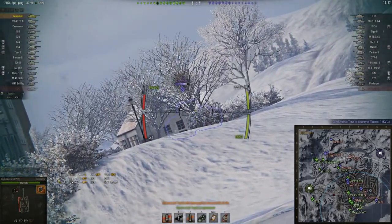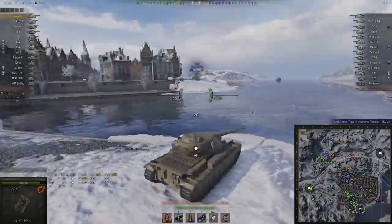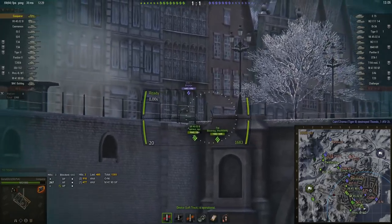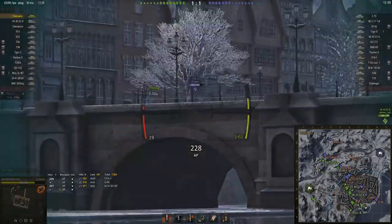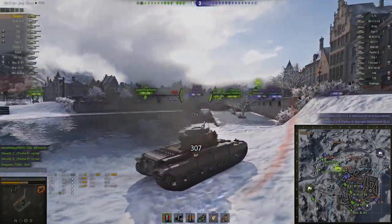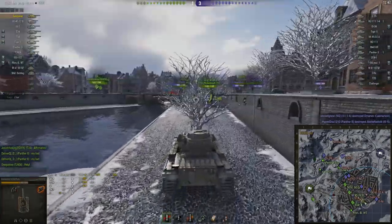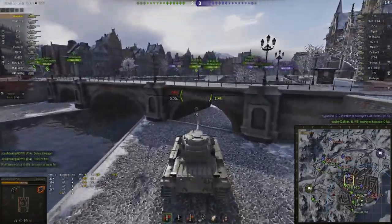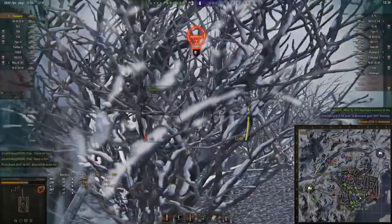He's found one enemy tank — the Oni — and that wasn't the derp gun. He's managing to punish this guy in return, which is nice, but he's not done taking damage yet. The Challenger takes a potshot, the STA-1 realises it has perfect shots into the side armour. This thing has a decent upper front plate and a pretty good turret, but it's not great in other ways — the lower front plate is also weak. Another hit from the Oni and he's down to about 60% health already.